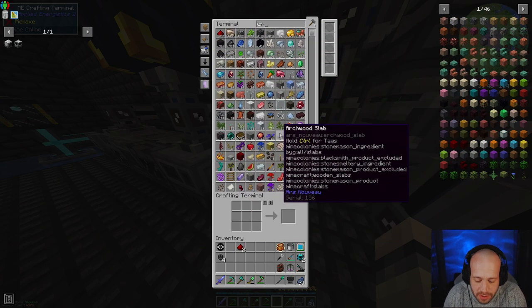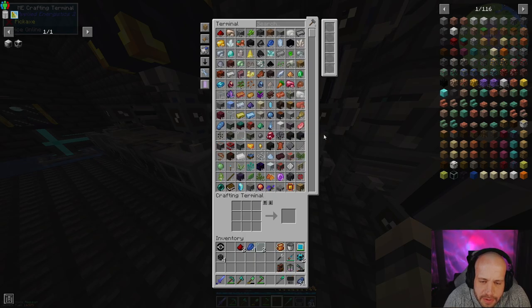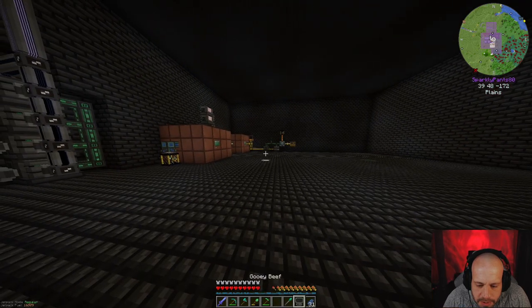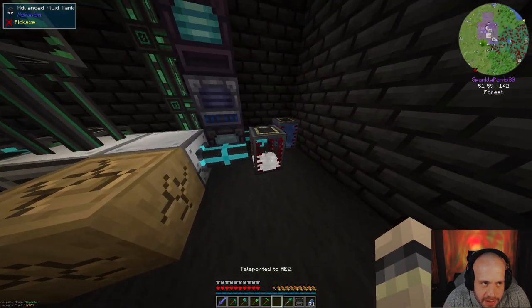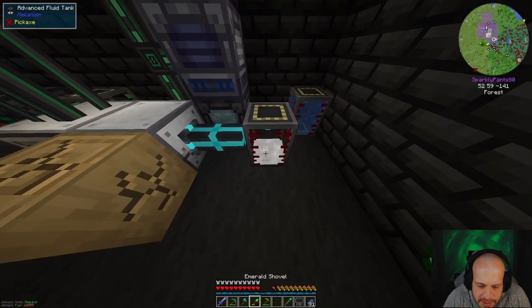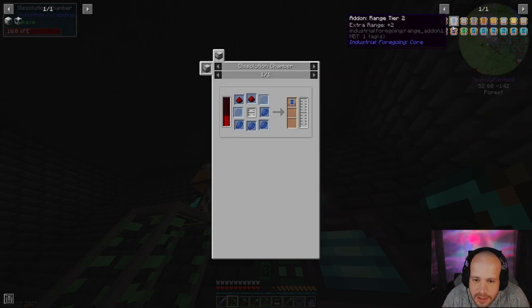That's one less thing to worry about. I need lapis and glass panes — two of each. I've been doing the usual nonsense. I need to go up here. I set this up to auto-output latex finally, and there's plenty of latex in here — six and a half thousand. I'm just going to break this for a minute, and then I've got the dissolution chamber as before. I'll put my add-on recipe in there just so I can see it — I need one bucket of latex.